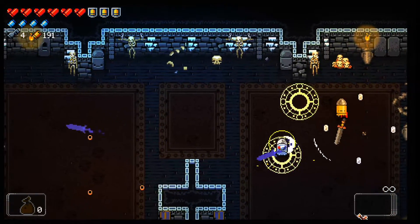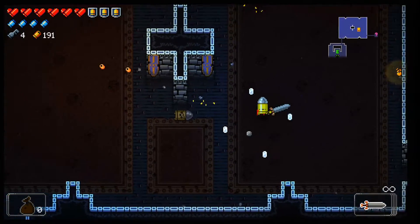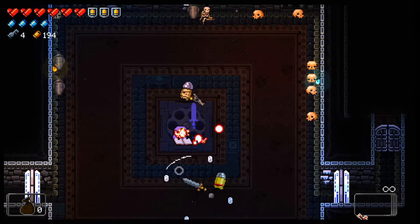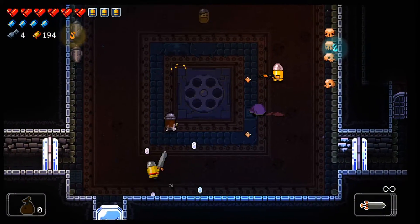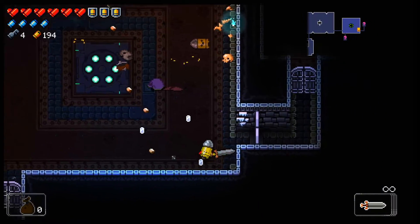Of course, I'm going to say the exact same thing about the next area. Out of all the secret areas, I think this has the easiest area you actually go to. The boss itself is no slouch — it's not Resourceful Rat hard. It's kind of more like fun, crazy fight hard.